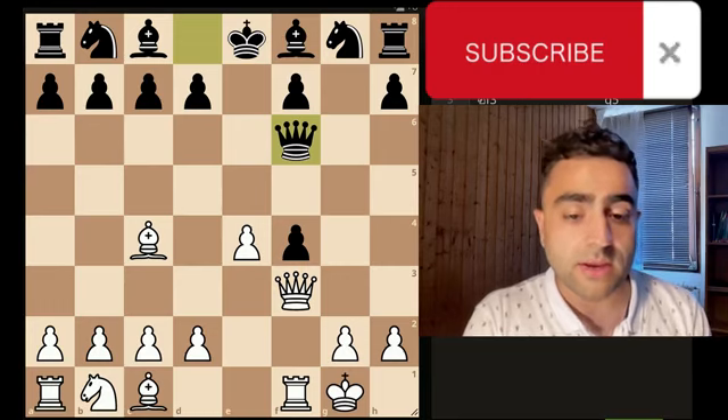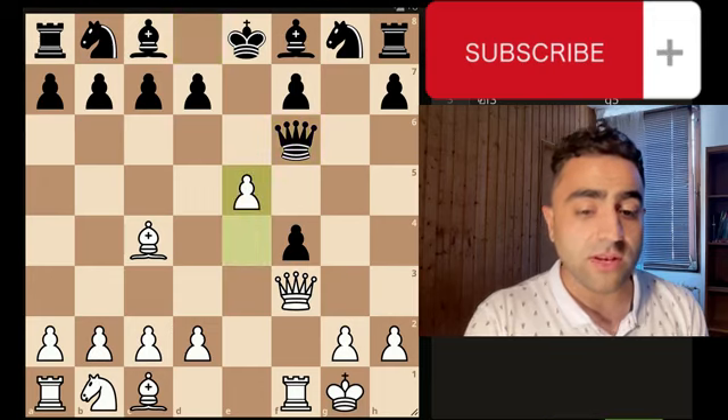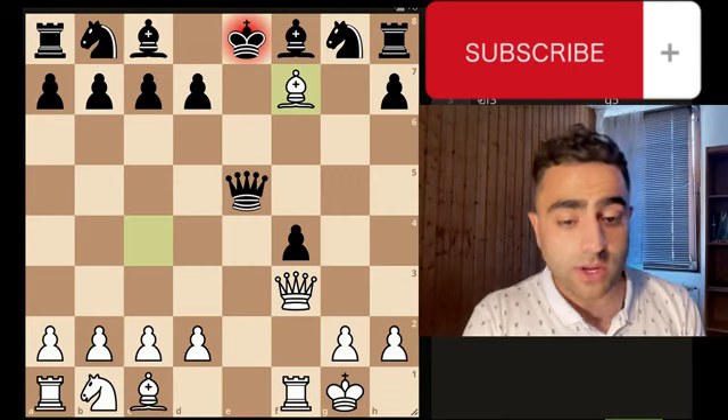To defend, you make another sacrifice with e5. Queen captures e5, and now bishop captures f7 — sacrificing the bishop as well to bring out the king.